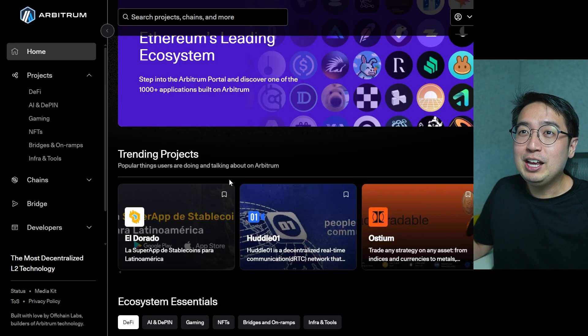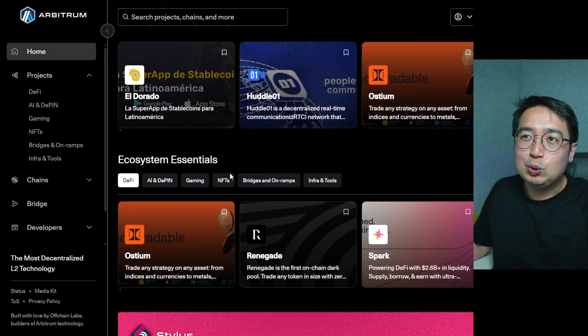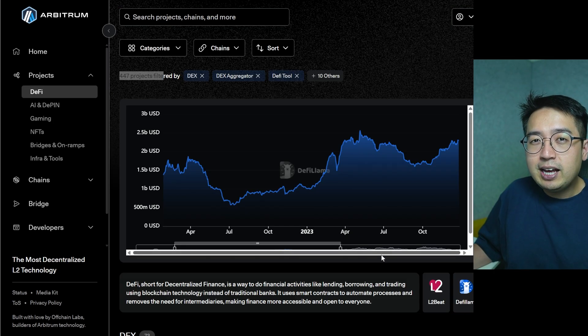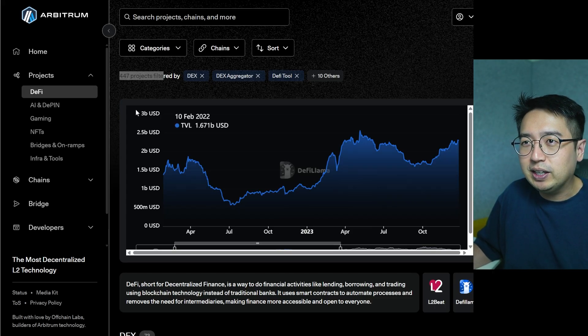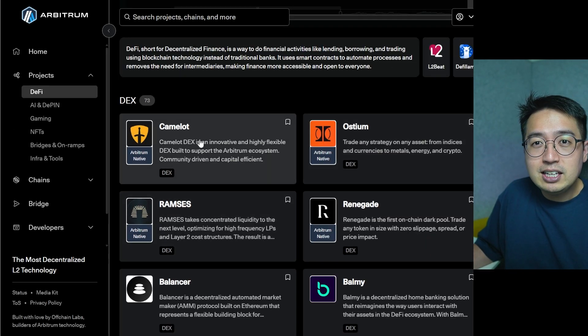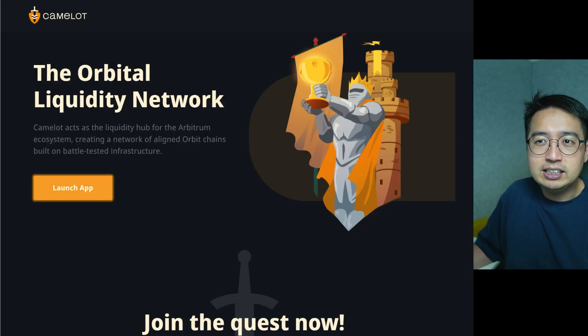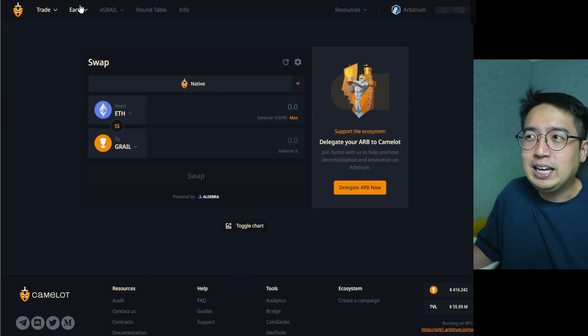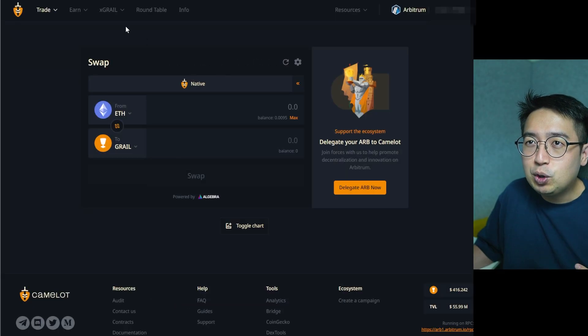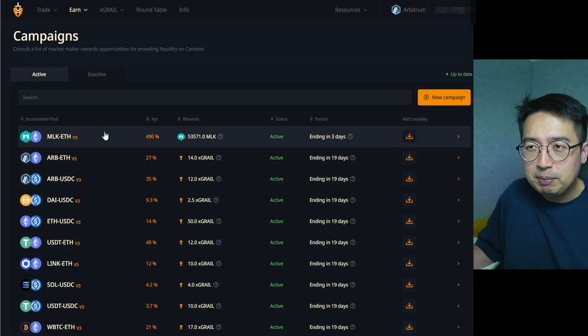There are so many things you can do on Arbitrum. At the Arbitrum portal you'll find ecosystem essentials, trending projects, and new projects. Looking at DeFi — decentralized finance gives you financial products accessible directly from your wallet, no account setup needed. On Arbitrum there are over 400 different projects. For example, Camelot is a decentralized exchange — a liquidity network where you can swap tokens across supported networks including Arbitrum and other chains in its orbit, and you can also earn through various campaigns with high APRs.